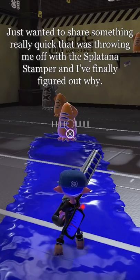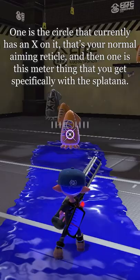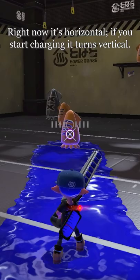Just wanted to share something really quick that was throwing me off with the Splatana Stamper, and I've finally figured out why. When you're aiming with this weapon, there are two things on screen in the middle of it. One is the circle that currently has an X on it — that's your normal aiming reticle — and then one is this meter thing that you get specifically with the Splatana.